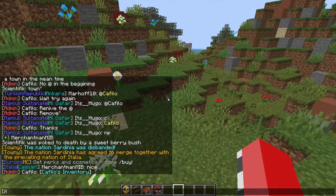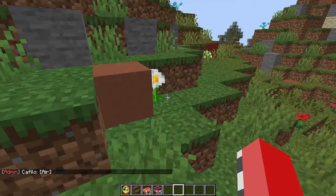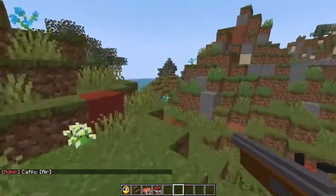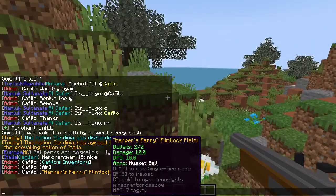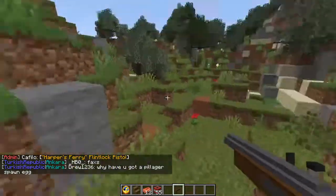Then we have [item] — since I'm not holding anything it says air — but if I were to hold a pistol that I want to show off, I type [item] again and people can click it and see the stats of it and everything, which is pretty cool.